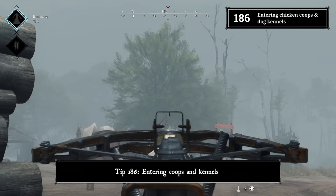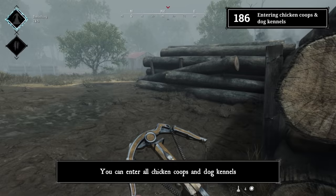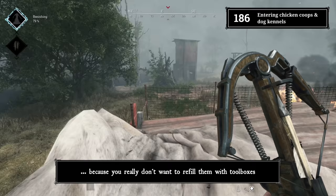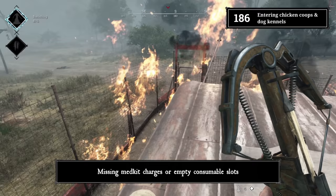Tip 186: Entering coops and canals. You can enter all chicken coops and dog canals. This can come in handy to retrieve your tossed throwing knife or crossbow bolt. This is especially important for throwing knives because you really don't want to refill them with toolboxes — the boxes can refill something way more valuable, like missing medkit charges or empty consumable slots.